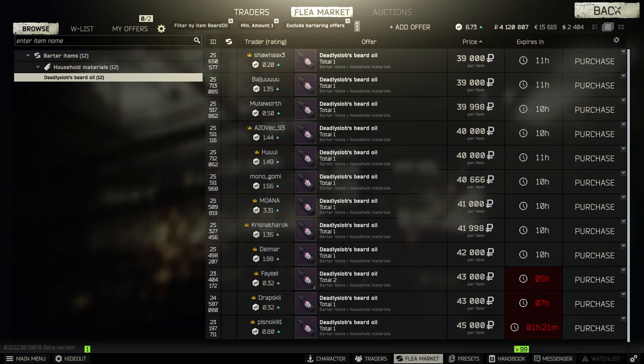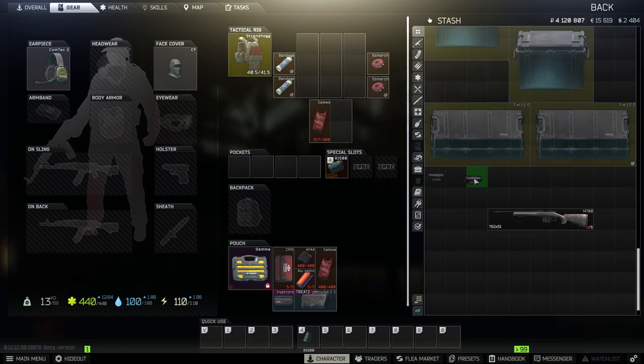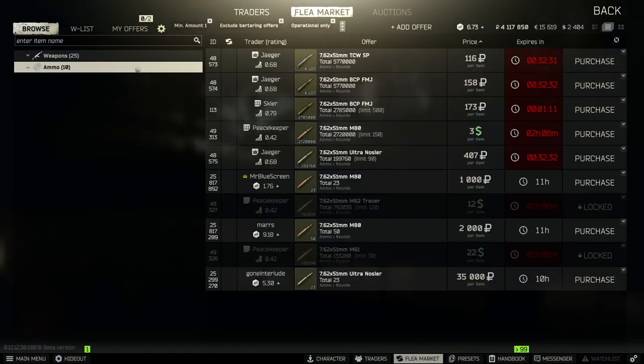I just think the VPO is really underpowered. So we got our M700. The next thing we need to do is get this sight on the M700, so now we're going to need a mount. You can just go ahead and buy the Weaver right here. Throw that on your M700, throw that Hollow Sun on there. Next, we're going to be loading up the M700 with FMJ, and that might sound surprising. The BCP FMJ rounds are right here — they're going to be 158 rubles per round.